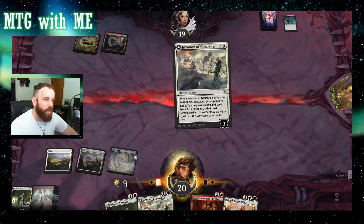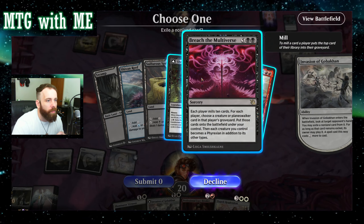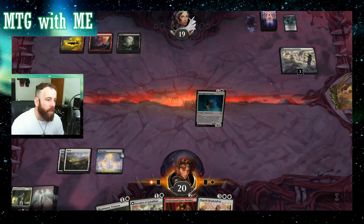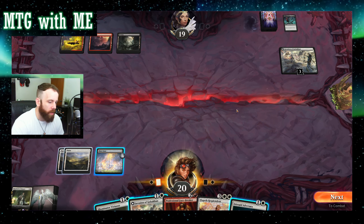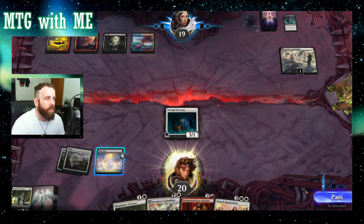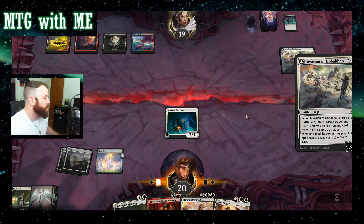It's immediately going to put a plus-one plus-one counter on her — it activates the ability to put another plus-one — so it adds six. It's disgusting. Tolly for seven, Breach the Multiverse, Sheoldred for five. Let's get rid of Sheoldred — that's the lowest CMC — hopefully my opponent doesn't have anything to do. I shouldn't play Virtuoso because I want to get rid of Gobacon. I'll play Adversary. Opponent looks very frustrated. I'll do another attack just to piss them off — they're rushing me, you shouldn't rush me.